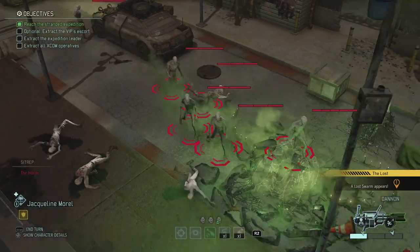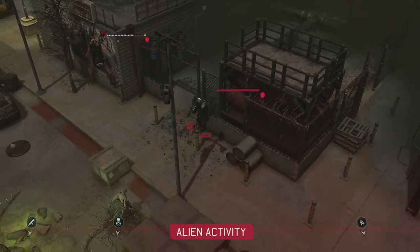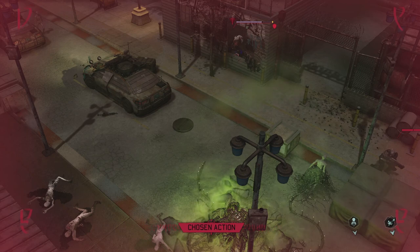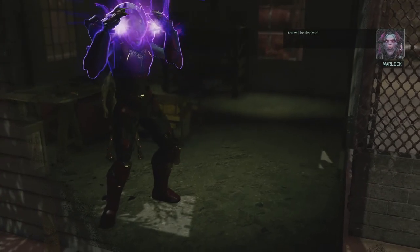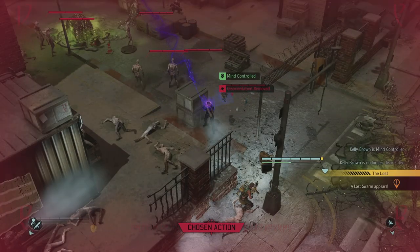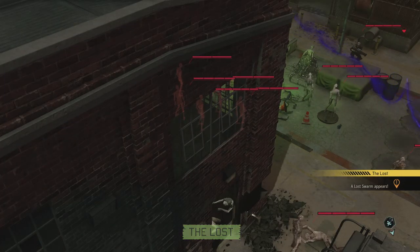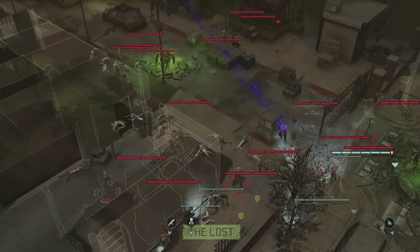I don't know if that did anything — it should have, but he might be explosive-proof. Where the hell did those guys come from? They just spawned in the middle of the map. The troopers are getting closer and just going to keep firing. Then the chosen goes closer, and he can't extract information because nobody's dazed — but he can mind control. No! That is not good. And now the lost are— oh man, this is bad.